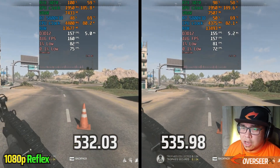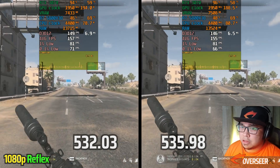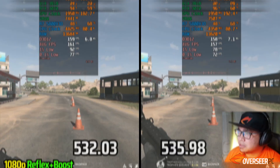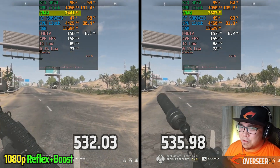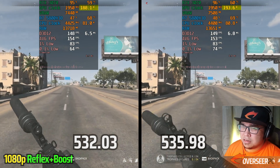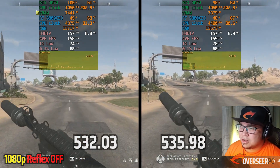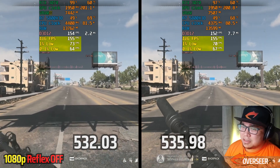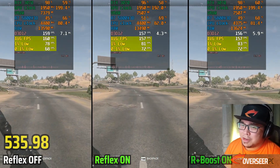Now testing Reflex — we know anti-lag has a huge effect on AMD cards, so what about Reflex for NVIDIA cards? With Reflex on, we've got terrible frame times on both drivers, with slightly worse performance and less RAM usage on the latest driver. With Reflex plus Boost, frame times are still bad, more VRAM is used, performance may be a bit worse on the latest driver, and GPU power ramps up. With Reflex off, frame times remain bad, less RAM and VRAM are used, and performance is similarly worse.